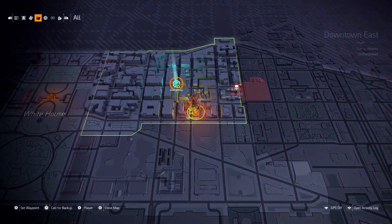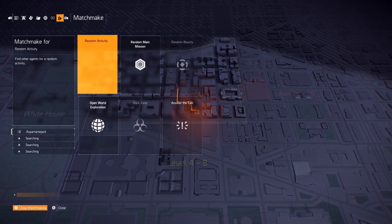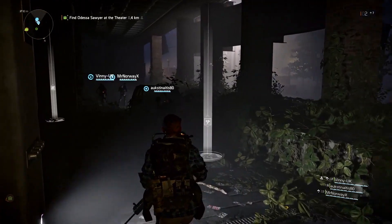From the map, you can also head over to the matchmake tab to find a group for random activities. This can be a great way to jump in a group with other agents and make some new friends. You can select the type of activity you want to play, or go completely random and see where that takes you.